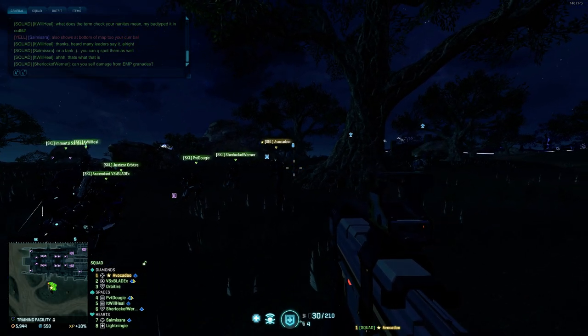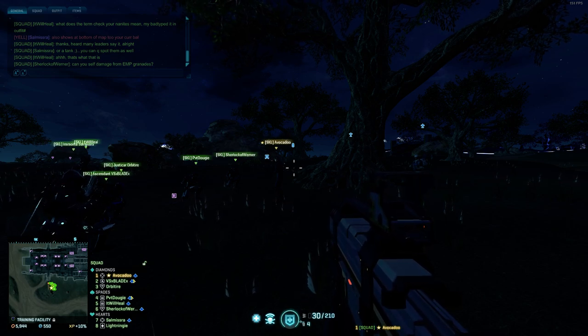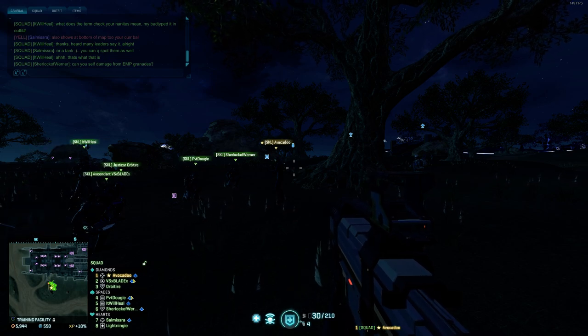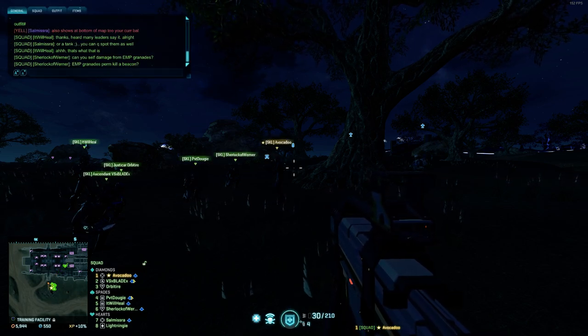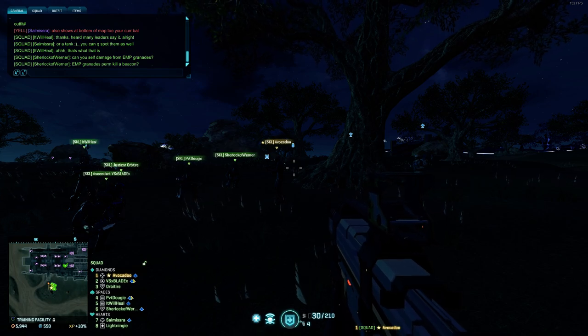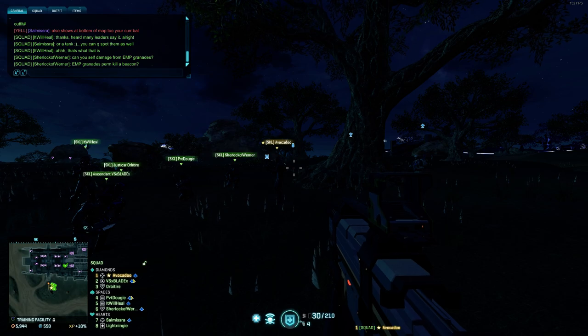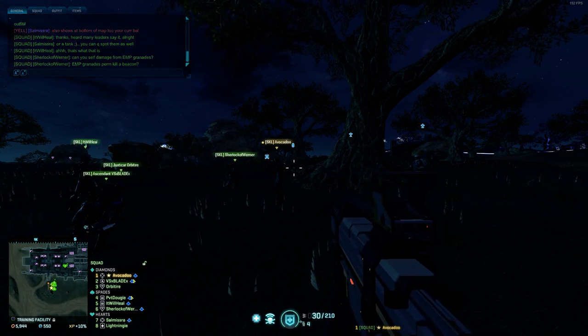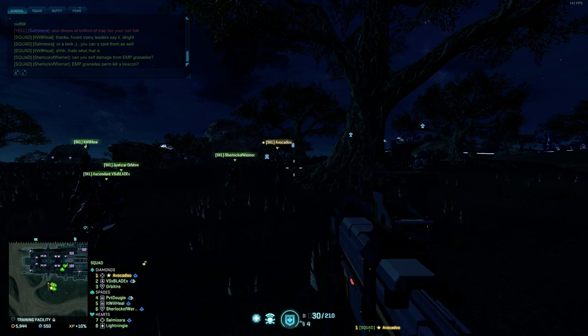This also works with the Infiltrator and the Punisher underbarrel. If you happen to have the Punisher gun on your Infiltrator, you should buy the underbarrel attachment - it has a very small EMP grenade. EMP grenades permakill beacons. If the beacon is within range and your EMP grenade hits it, it will permakill it. It is the finest cheese against a beacon you can think of.